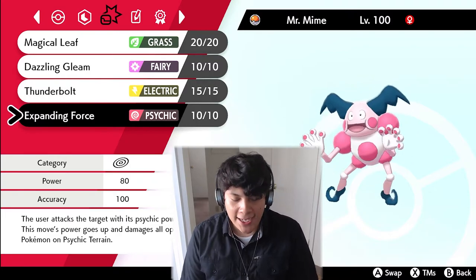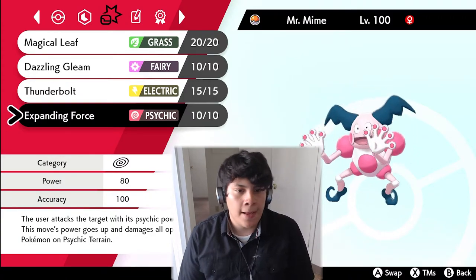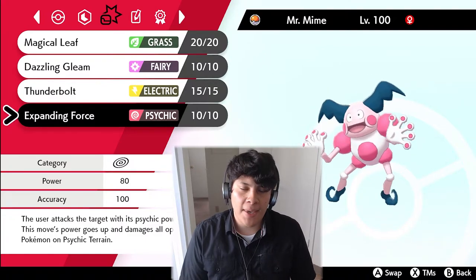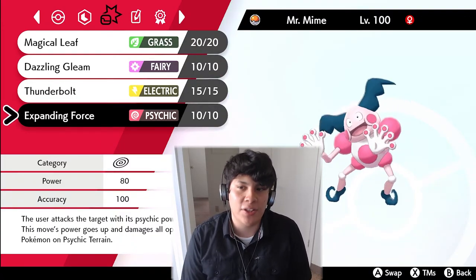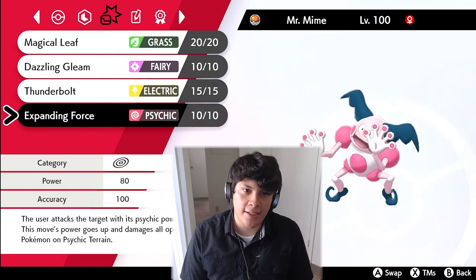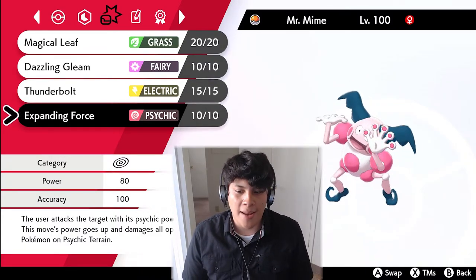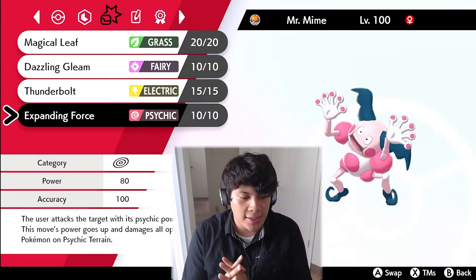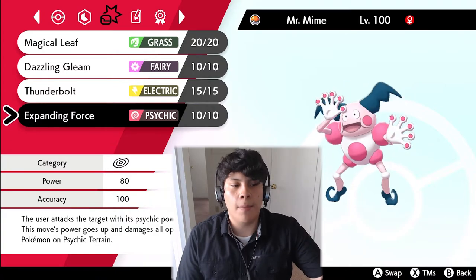Dazzling Gleam is a primary STAB attack alongside Expanding Force, and we have Thunderbolt for coverage. Expanding Force is a new move from the Isle of Armor that powers up on Psychic Terrain. I normally like Psych Shock to catch specially defensive Pokémon like Chansey and Blissey off guard since they're weak to physical attacks, but this time if my opponent uses Psychic Terrain, we're going to punish them with Expanding Force.